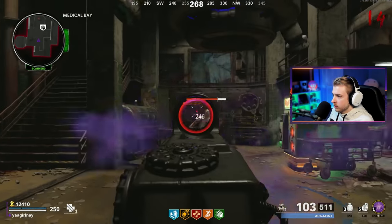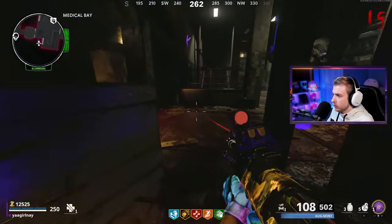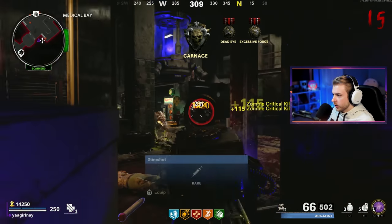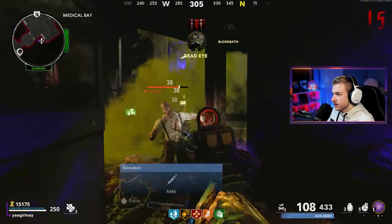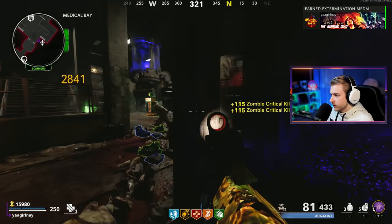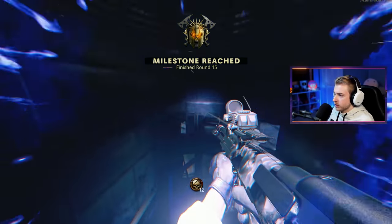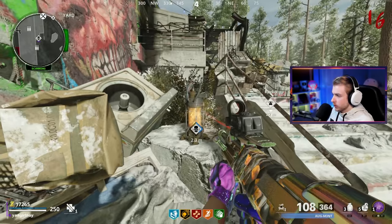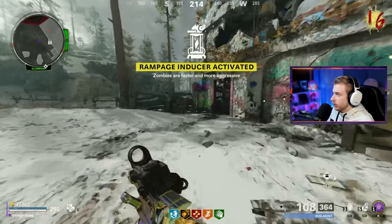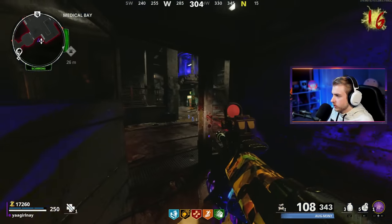We're going to grab Speed Cola to help out and start working towards pack-a-punch too. Our portal opened up right away. We're back in crit city — we're at 273 crits, we need 1,500. We got a lot to do. Let's go turn on the rampage inducer to get this done a little faster. The next chance we get, we'll go ahead and get Pack-Punch 2. Let's go back down — sounds like a Megaton spawning.